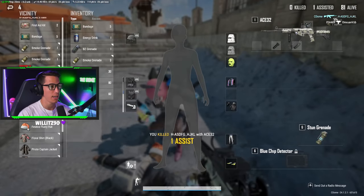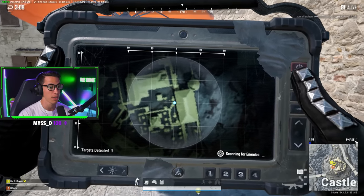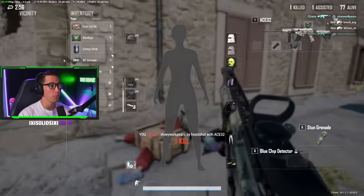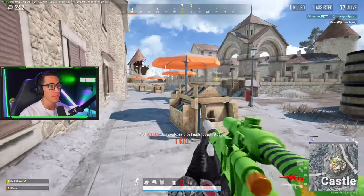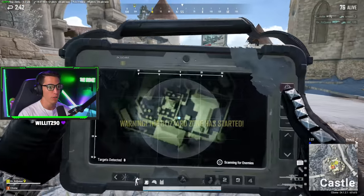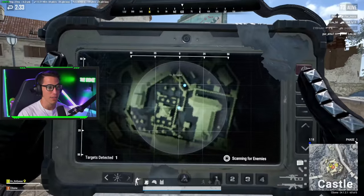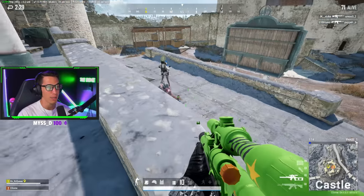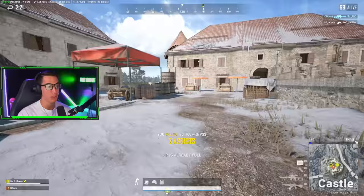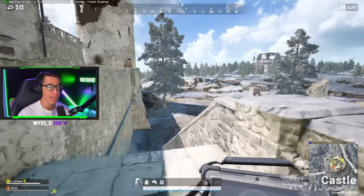So what we're finding out live here is that in the test server they might have changed this and didn't update the patch notes. The blue chip detector sees the enemy and it doesn't see my teammate, which is a good thing. This guy doesn't have a blue chip — oh, we're on Vikendi so there's no comeback arena, meaning no revives, just comeback arena. I just need to clarify: with the blue chip detector it detects blue chips, but ironically we're on Vikendi so there are no blue chips because of the comeback arena system.